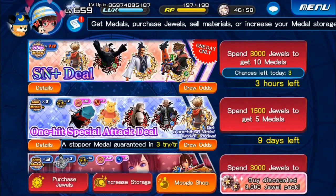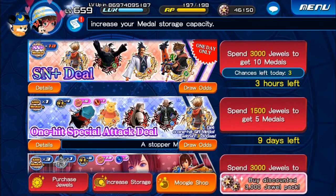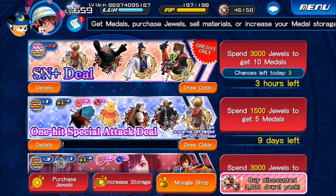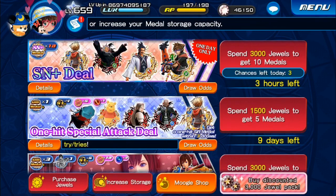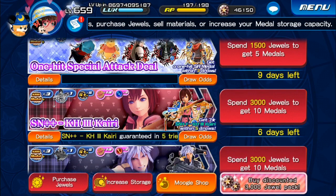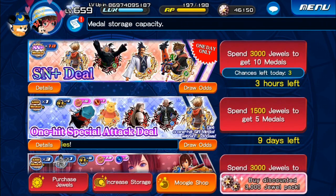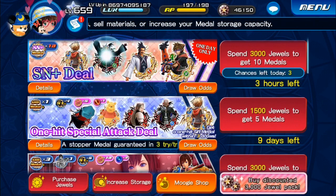Another good pro about this banner is that a lot of the metals you get can just act as generic buffers. Even if they're traitless, let's say you get KH3 Kairi — the special attack still gives plus 8,000 magic medal strength, and the Supernova attack still gives plus 12,000 magic medal strength. One of the big pluses about Kingdom Hearts 3 Kairi is that her special attack and Supernova attack give generic medal strength. So for 3,000 jewels you could get a metal that gives you plus 20,000 magic strength before any copy metal. You can still get good value even if it's traitless.